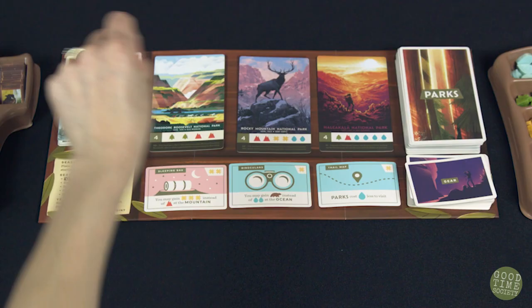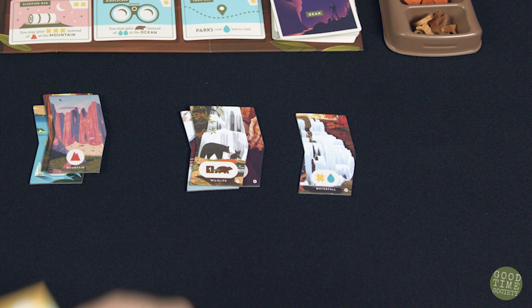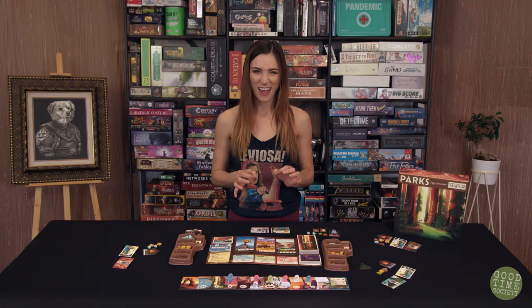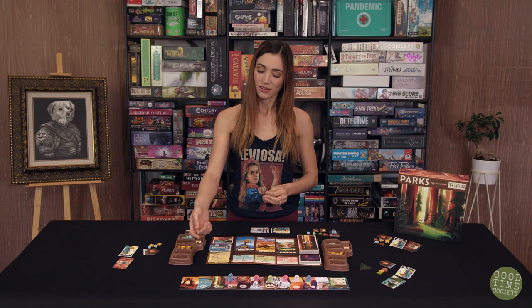Next, create the trail by placing the trailhead site tile to the left of your play area. Separate the site tiles into basic and advanced — advanced tiles have an asterisk on the bottom right. If you have more than three players, include the waterfall site in the basic tiles; otherwise, you don't need it. Shuffle the advanced tiles and add just one of those advanced tiles to the basic tiles — this is your trail deck for the season. Set aside the other three advanced tiles. Shuffle the trail deck and deal each of those tiles to the right of the trailhead site. Once all site tiles are placed, set the trail end to the right of the last site. The beginning goes at the beginning, the end at the end. Nature.